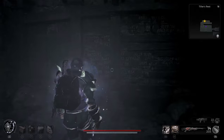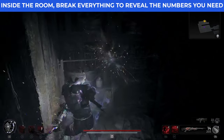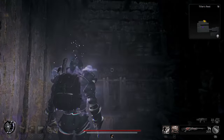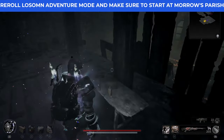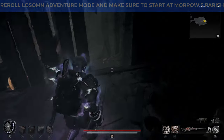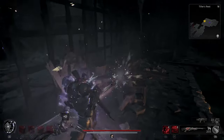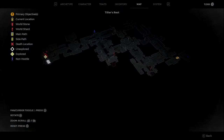What's up guys, this is Weds. You're here to learn how to solve the Tiller's Rest safe room puzzle. This can be quite frustrating if you don't find it in your campaign. You need to re-roll your adventure on loathsome difficulty and make sure you start at Morse Parish — that's going to be your best bet to actually get this safe.